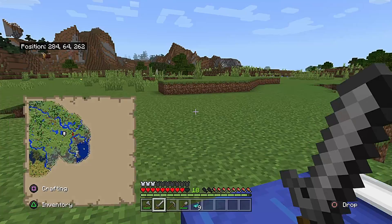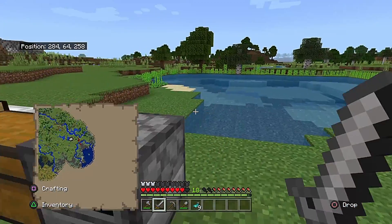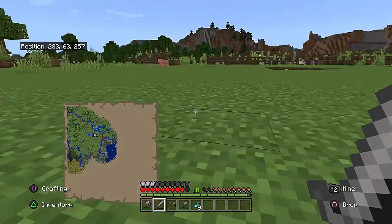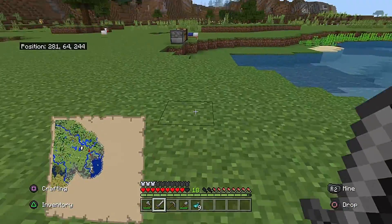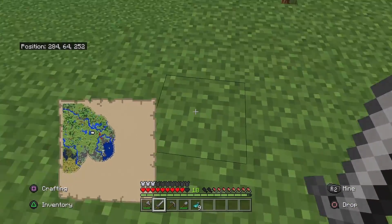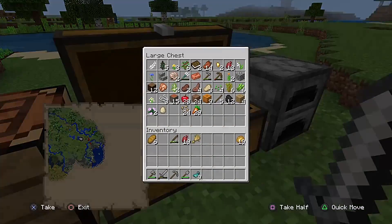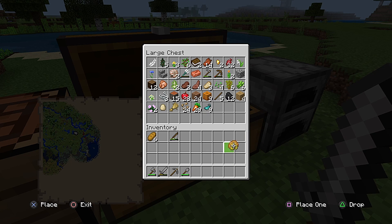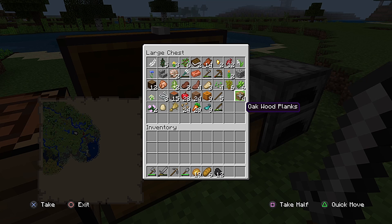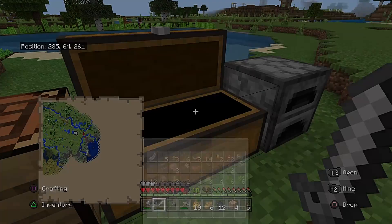I keep hearing a zombie - he must be underground, there must be a cave underneath me. So let's do some caving. I'm going to get rid of a bunch of stuff but keep food, because when you're caving you want food. You want coal even though you're probably going to get a bunch - you want wood and sticks, and it's always good to have a spare pickaxe.